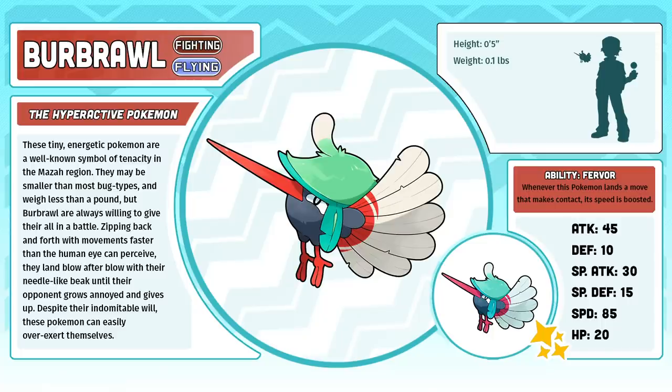Burbral, the hyperactive Pokemon. These tiny, energetic Pokemon are a well-known symbol of tenacity in the Maza region. They may be smaller than most bug types and weigh less than a pound, but Burbral are always willing to give it their all in battle. Zipping back and forth with movements faster than the human eye can perceive, they land blow after blow with their needle-like beak until their opponent grows annoyed and gives up. Despite their indomitable will, these Pokemon can easily overexert themselves, which sometimes causes them to faint.